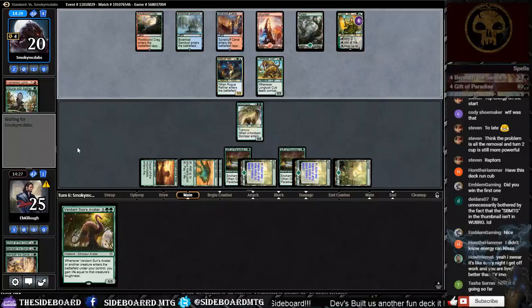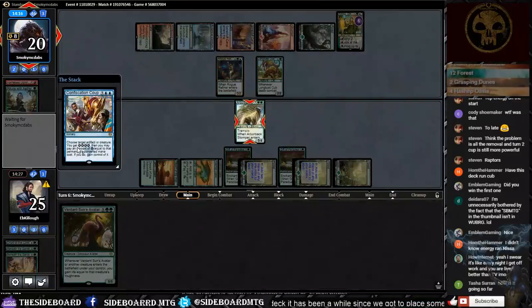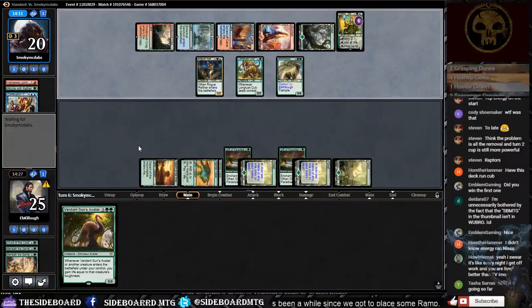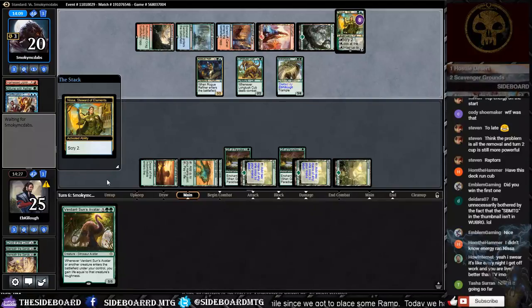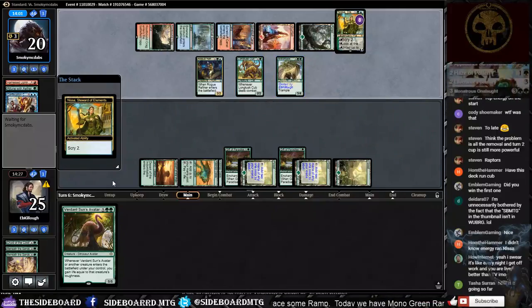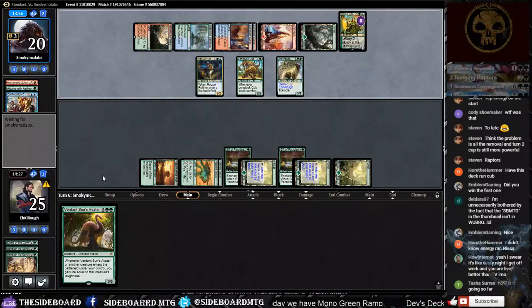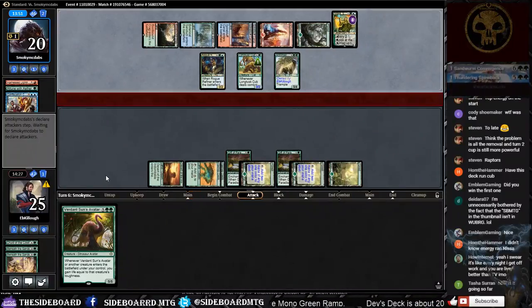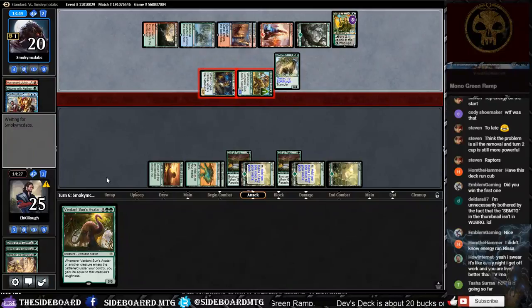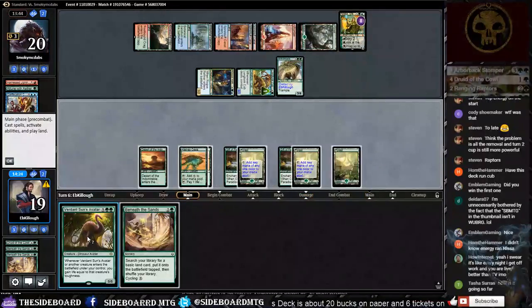It's actually going really well — this is game two of match one and we won game one against Temur Energy. We just need to win one of the next two. He used Arborback Stomper — that's why he didn't destroy it. Next turn he'll be able to ultimate and push us, but we'll actually be at 10 life not 4 because of life gain. We'd really love to see a Sandworm off the top — we did not get it.